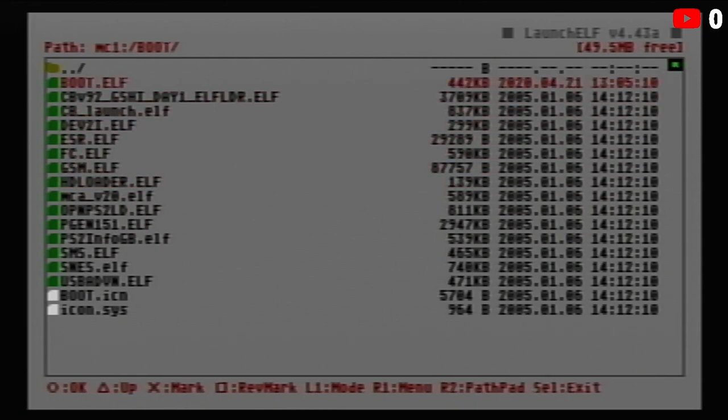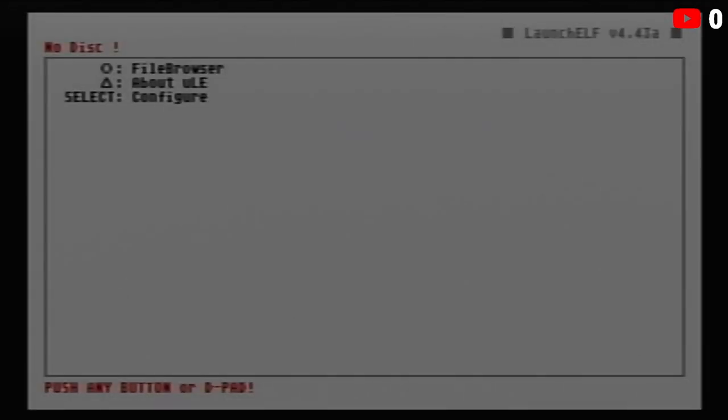Go ahead and press circle to boot the new version. In the top right you'll still see LaunchELF 4.42, but when you press circle it's going to launch the brand new version and it should say 4.43. It will say 'No Disk' in the top left. We've officially updated uLaunchELF to the most current version, which will let us format the two terabyte hard drive.